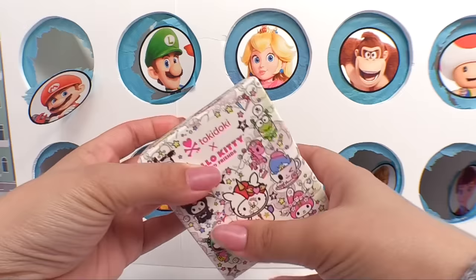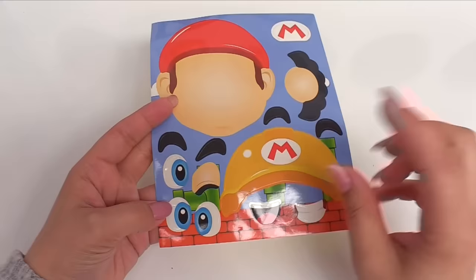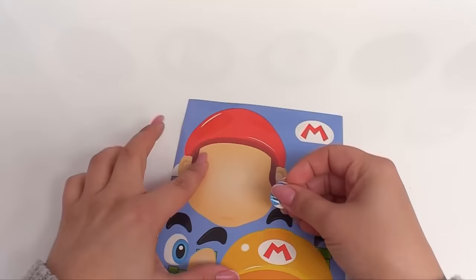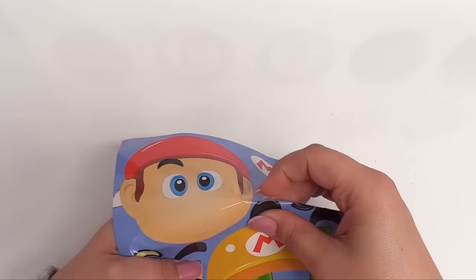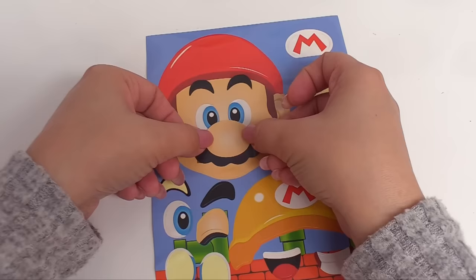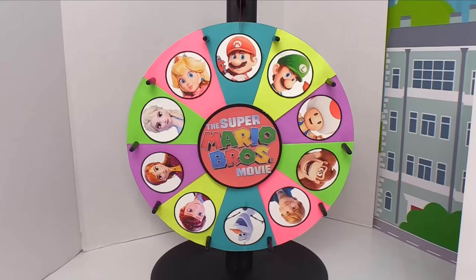Here goes the Tokidoki x Hello Kitty. Who's inside? We have Pom Pom Paren — he's all sweet treats and donut themed. Now let's give Mario a face. So these look like Mario's eyes — we have one winking eye, but I want the open eyes for Mario. Let's get one over here and one right over here, some eyebrows, his nose and mustache, and the M that goes on his hat. Then we'll really know he's Mario. Perfect — Mario's face is complete!